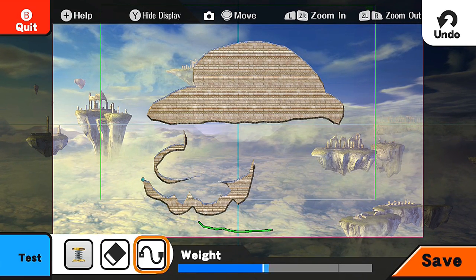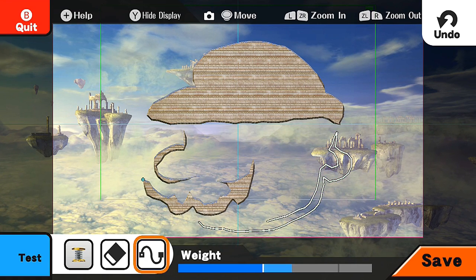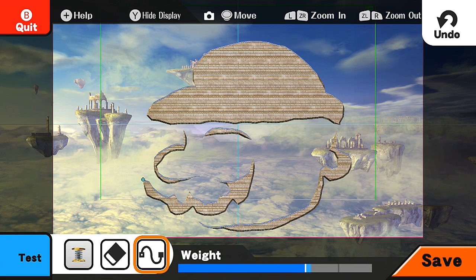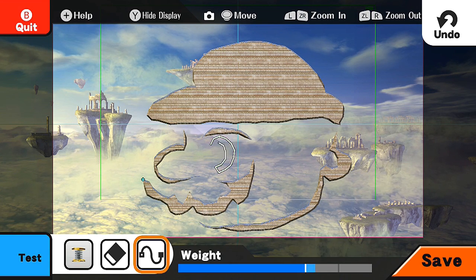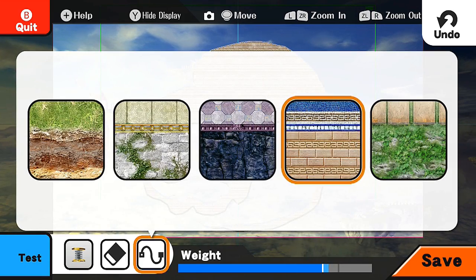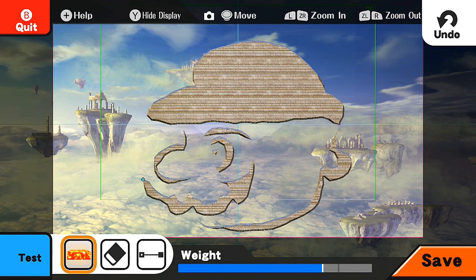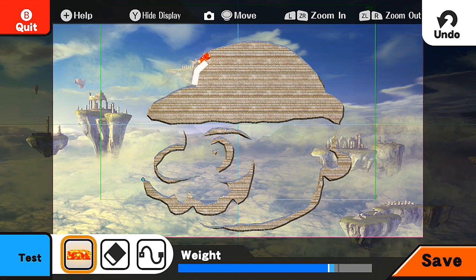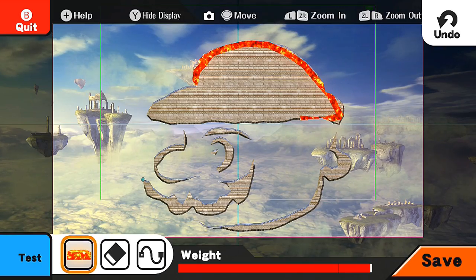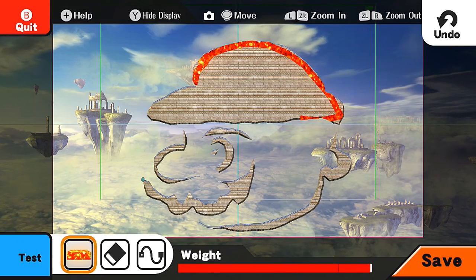Then we'll have the face outlined like this, and then the ear goes up — this is just a poor design of Mario. There we go. Then we'll have his eyes — the eyebrow right here, then the eye. So there's my bootleg Mario design. I can add lava for color or something, kind of outline it. There is a limit so we've hit the cap — that'll be kind of like an outline of him. Can we add anything else? No, we can't.